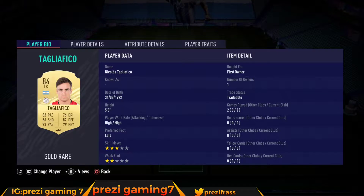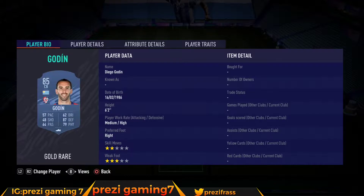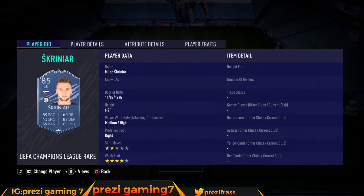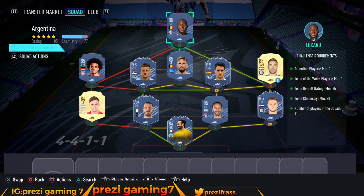We got Tagliafico at 6,000 coins, we got Banuchi at 16,500 coins, we got Godine at 15,000 coins, we got Screener at 16,700 coins, and we got Can Sigley as the inform at 20k.